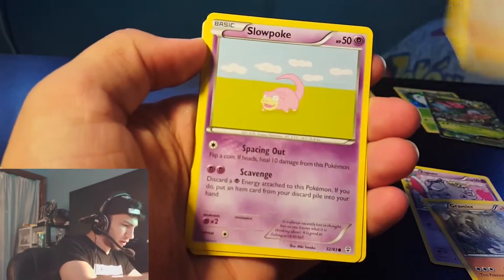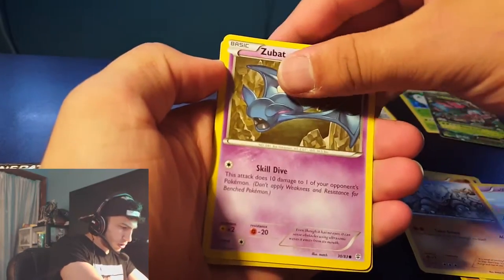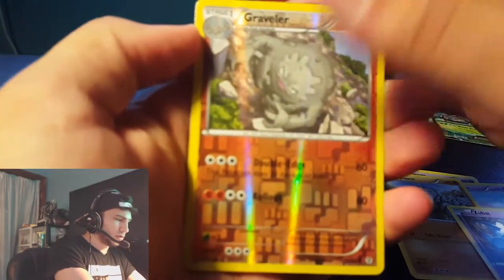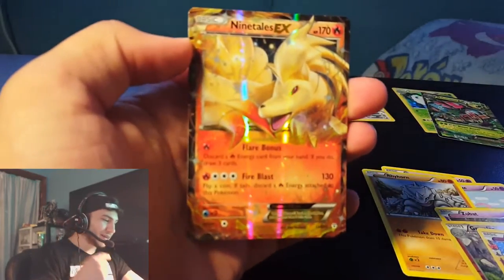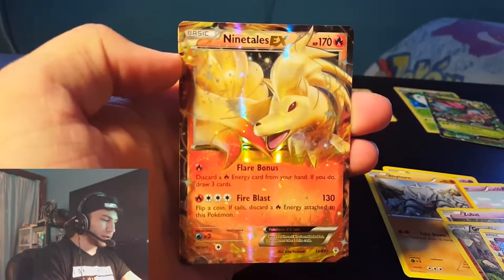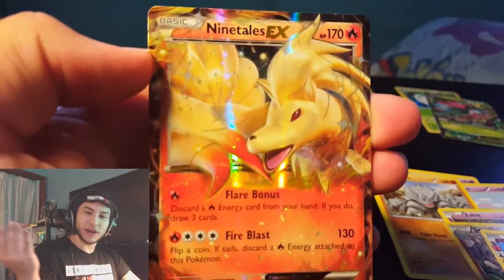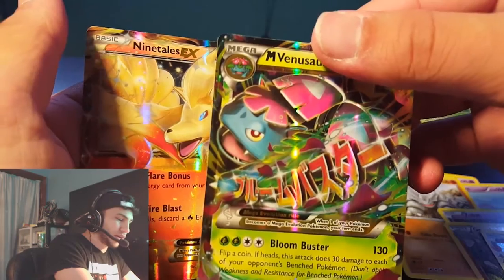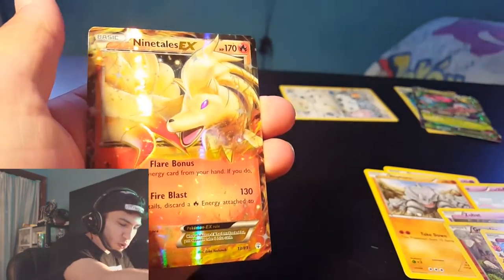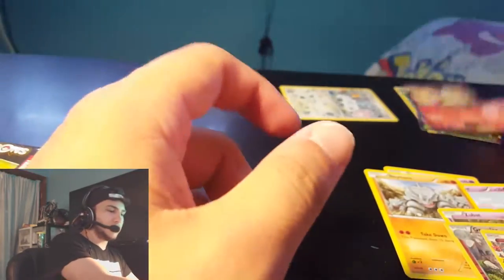We got a Graveler, Pokemon Fan Club, Slowpoke, Paras, Ryhorn, Zubat, Graveler, an uncommon, Diancie, and a Nine Tails EX - there we go, something nice! I already have this card though, so it's nothing too crazy. We did get ourselves for the first time the Mega Venusaur EX, which is really really cool, and also the Nine Tails EX.